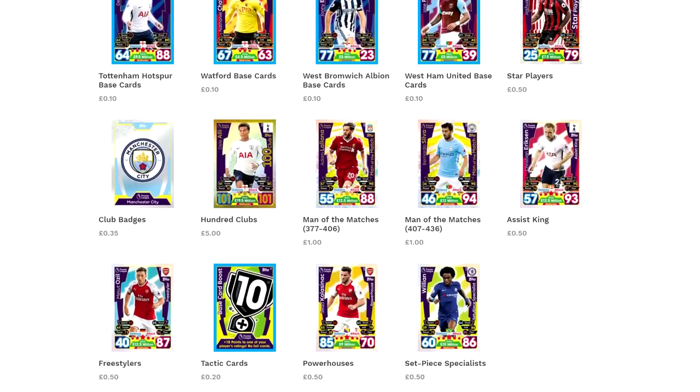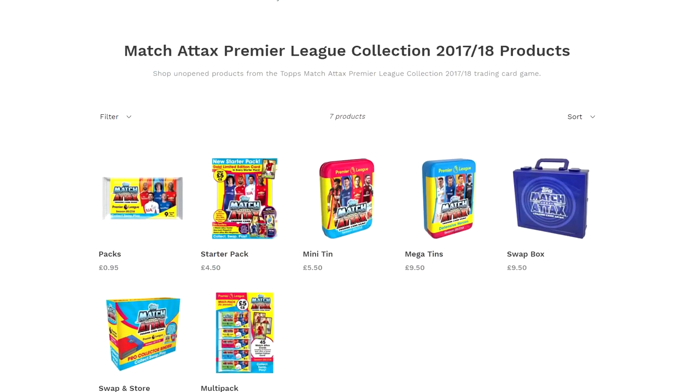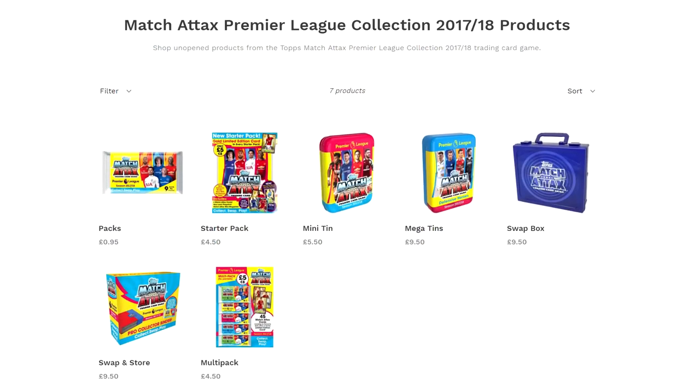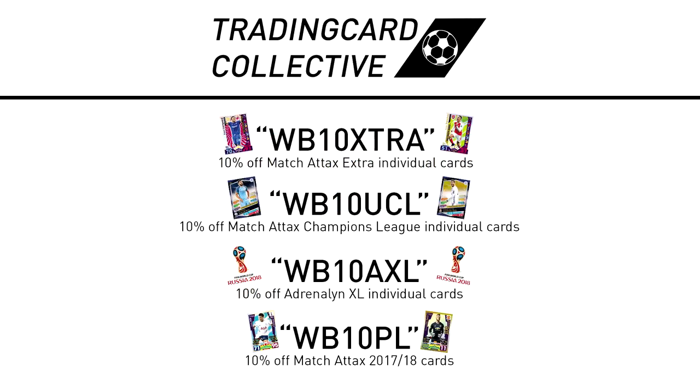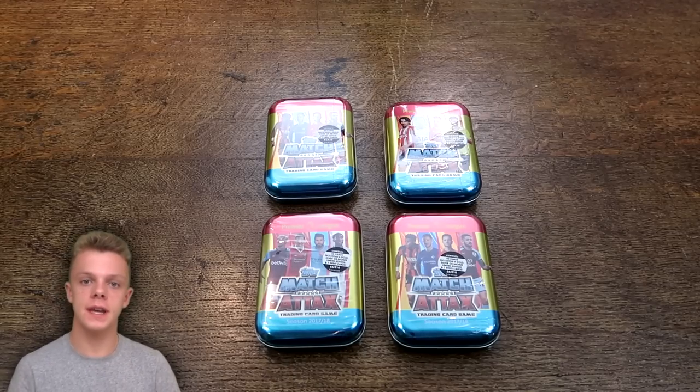For a fast, cheap and reliable online store now stocking MatchTax 2017-18 individual cards and discounted products, check out TrinCardCollective.co.uk with the link down below. If you use the discount codes on your screen, you'll get 10% off cards. Hey guys, the BB TrinCards here, and welcome back to another video.